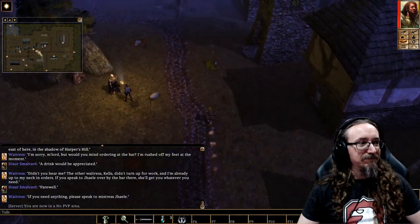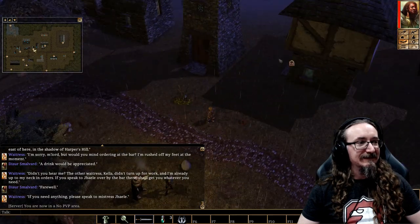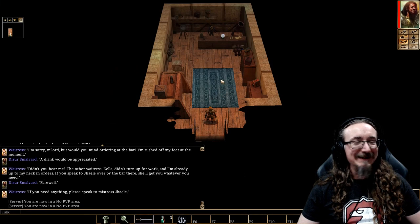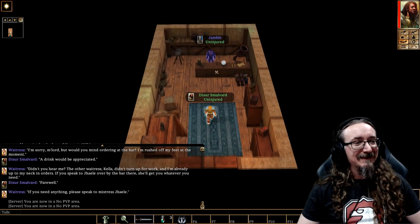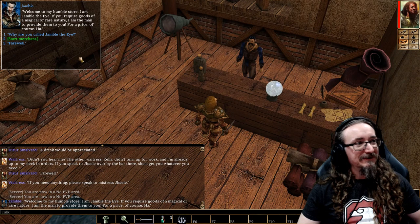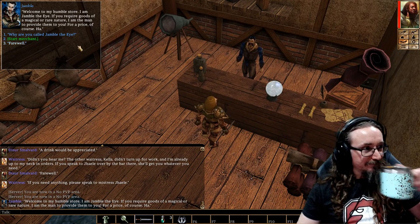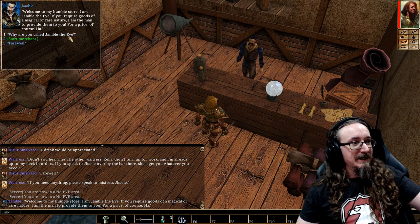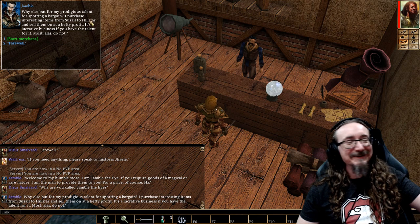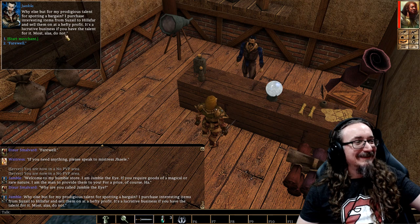Jambalai! Can't pass that up. Now, there's one thing Luke is good at — it's coming up with fun names. Jambalai! I said he's written a novel and I always said that about half the battle is coming up with good names. Why are you called Jambalai? 'Why else but my prodigious talent for spotting a bargain? I purchase interesting items from Suzelle to Hillsfar and sell them on at a hefty profit. It's a lucrative business if you have the talent for it.'